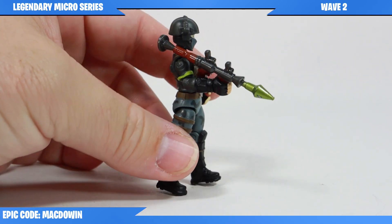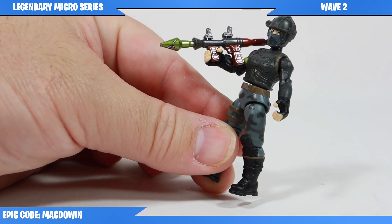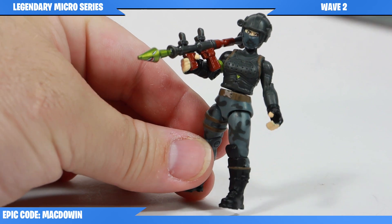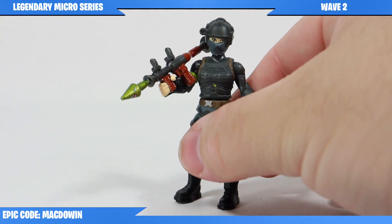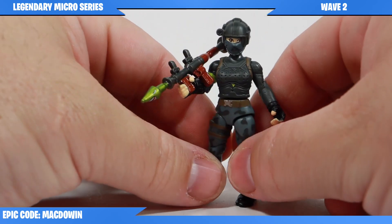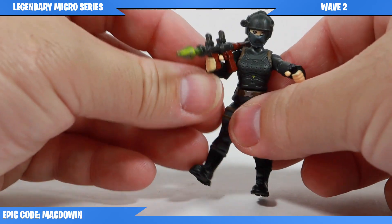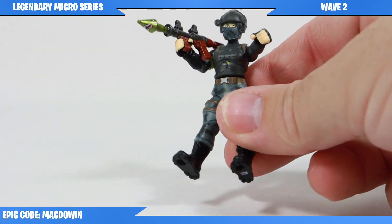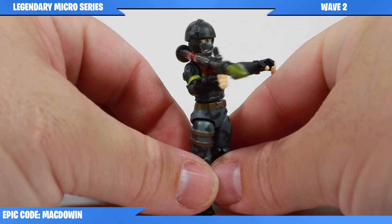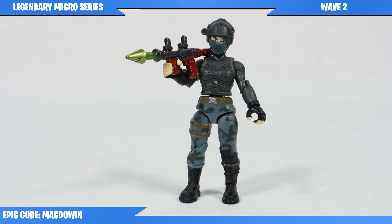Now we come to Elite Agent, who comes with a rocket launcher. I have to be honest and say I think the best part of this set is the rocket launcher as opposed to the figure itself. There are some nice face details and nice paint work on the rocket launcher — it looks really good. She's a pretty straightforward gray camoed figure. Like Rust Lord, everything moves well, though she can't do the splits nearly as well. Because of how the articulation is designed, you can't really hold two-handed weapons with two hands. The rocket launcher I think looks amazing.